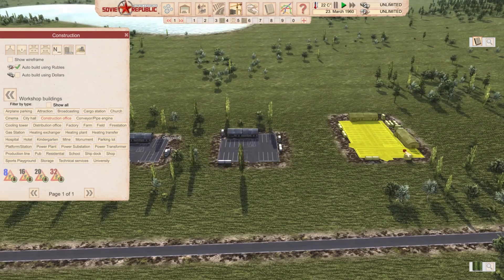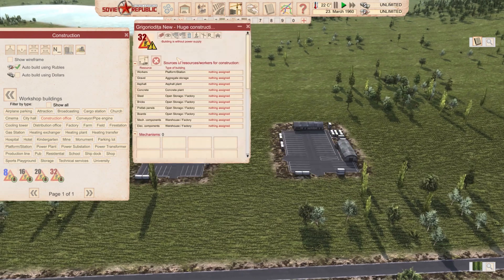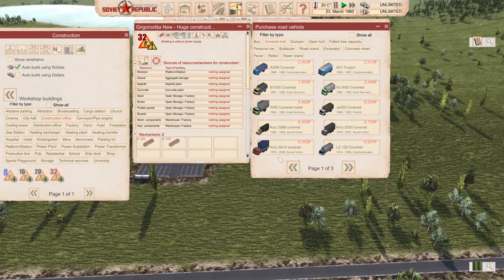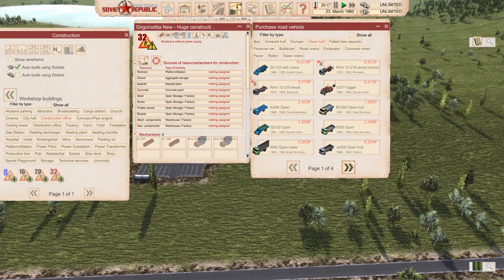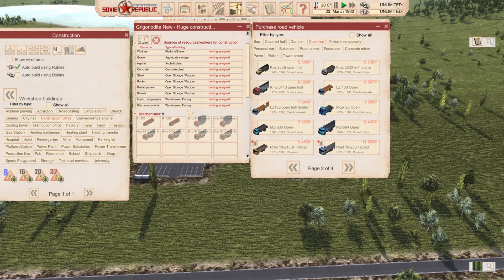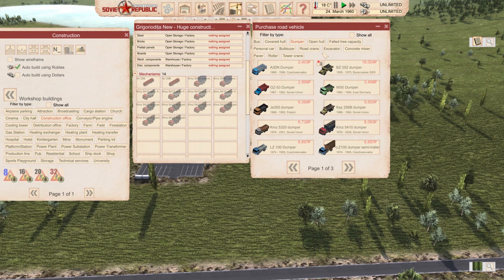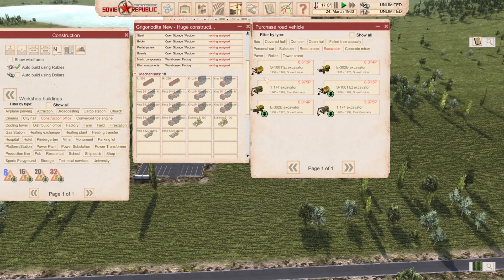Then we go to 20 and 32 — most of the time I only use 32. I can share my system with you now. Usually I put two buses, two covered hull trucks, four open hull trucks because they're more useful, and going back to dumper trucks I'd put six of them in the big office. Then two bulldozers, two road cranes, two excavators.